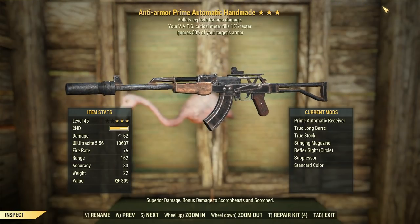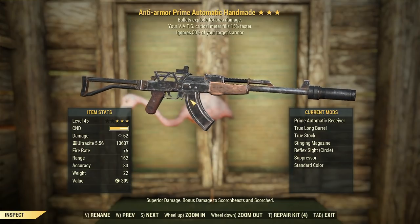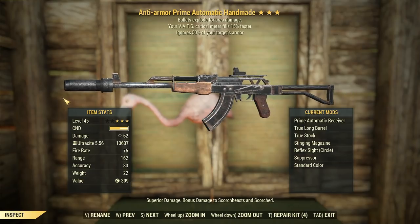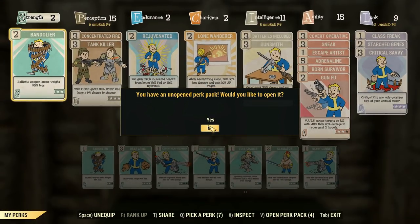We've got this loaded out with the standard stuff, except for the True Long Barrel and True Stock. Usually I have it lined, but I'm not going to be using Ground Pounder, so I'll just chuck on True to compensate for that lack of hip-fire accuracy. We're going to get a little bit more recoil out of this, though, which should be manageable. So Prime Receiver getting more damage than our Powerful Auto. Let's get this thing specced up.